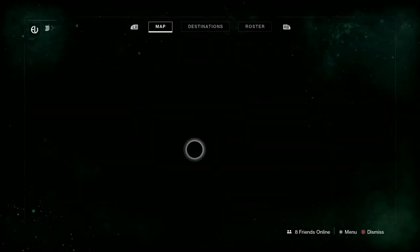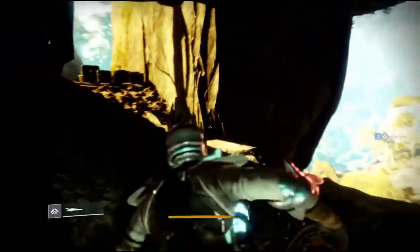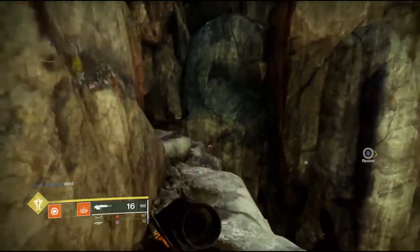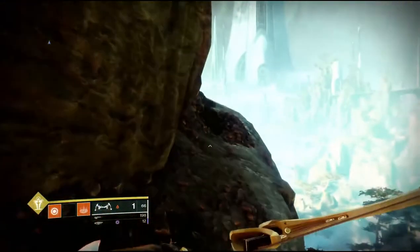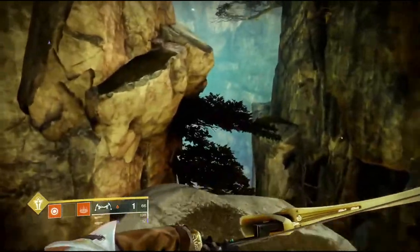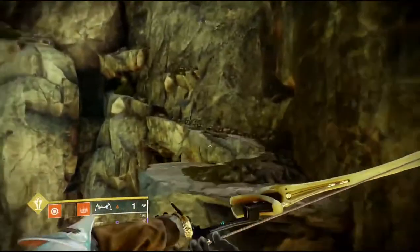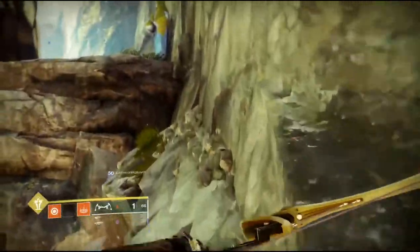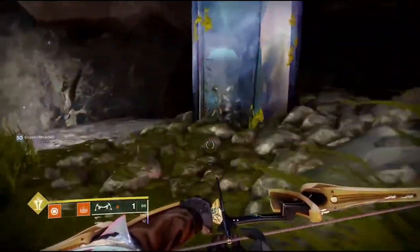After getting this cat you can go ahead and teleport back to Davalian Mist and head towards Rheasilvia, where you'll be getting the remaining four cats. Once you get out of the tunnel into Rheasilvia you want to take a left, and then there's going to be a little jumping puzzle going from cliff to cliff. Once making your way up here the cat will be sitting right in front of this statue.